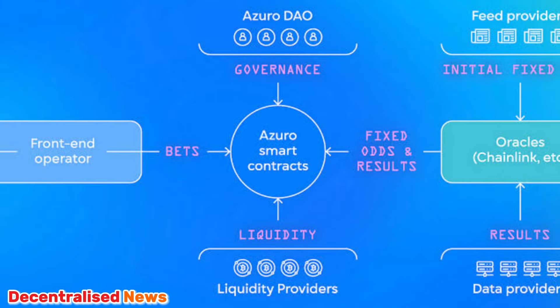Azuro smart contracts have really taken over as the forerunners of the crypto betting industry. If you like the content we bring you, make sure you hit that like button, subscribe, and head over to our main site decentralized.news. So how does GambleFukkers actually work?